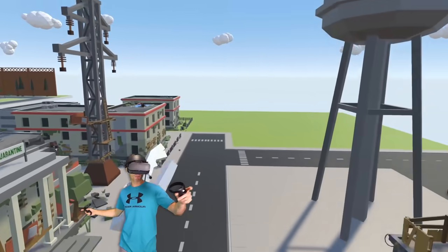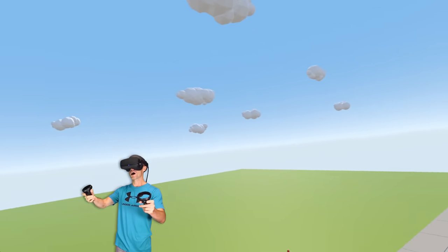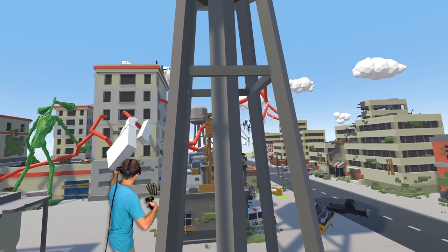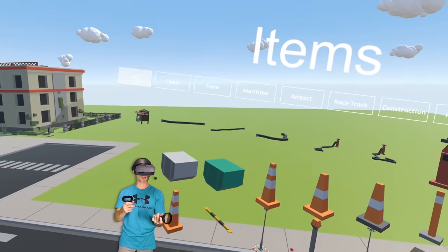I'm going to go over here. What I'm going to build is some kind of sewage plant or something like that. I don't even know what that looks like, but I'm going to try and build one. I'm building it on the dodgy side of town. We've got the good side of town and then we've got the evil side of town. So I'm going to build it on the evil side.